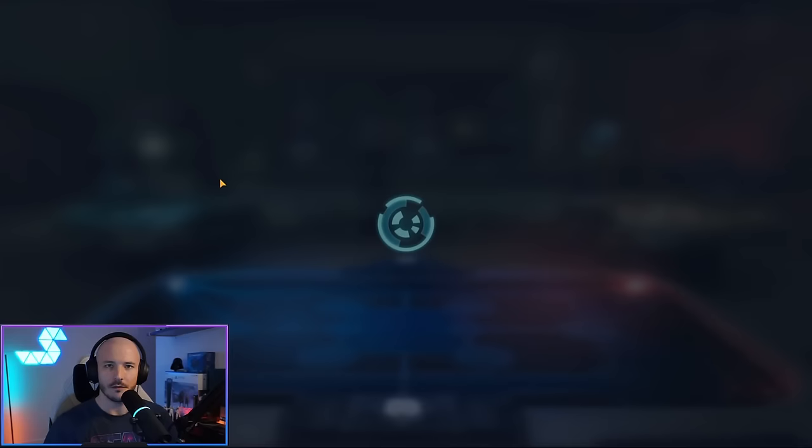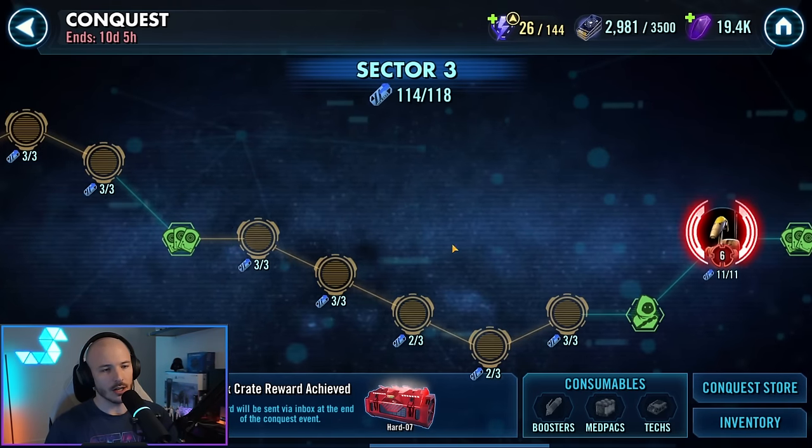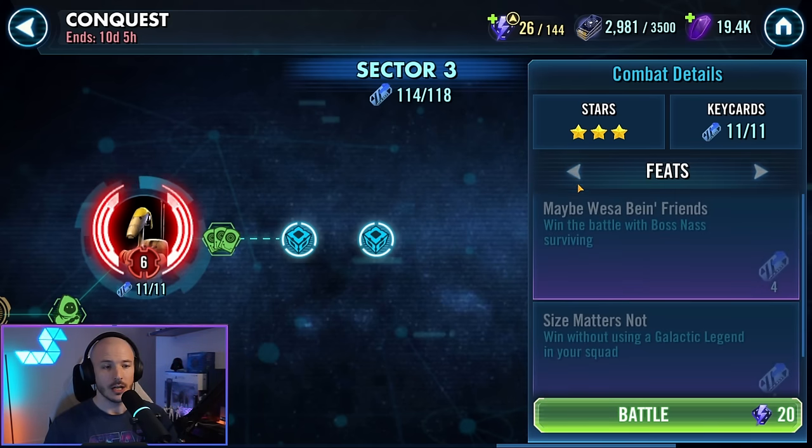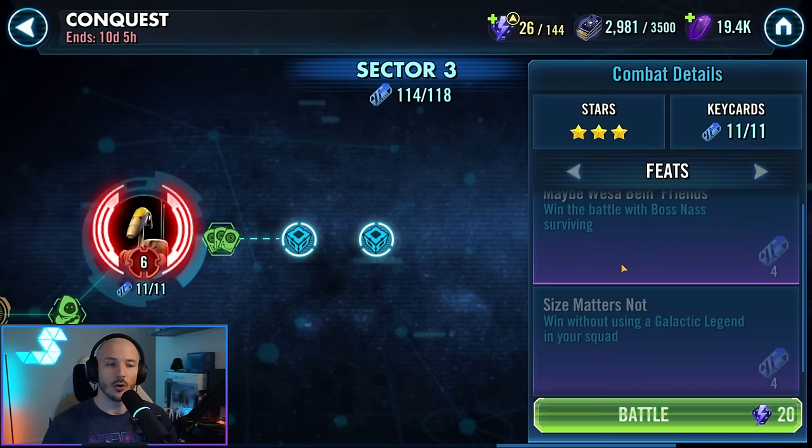Now we're going to try and consolidate feats here. What I'm going to do is go over to the boss node sector and get the droid kills, get the Foresight, and get three stars on this particular node. You do also need to win with Boss Nass — that's perfectly fine. Even with low gear Boss Nass, we're going to do that one separately, and obviously the win with no Galactic Legends we can totally do as well.